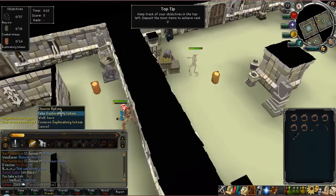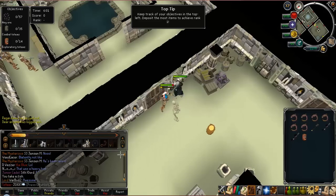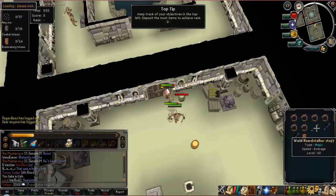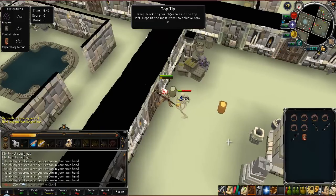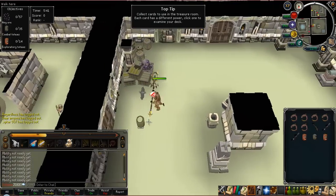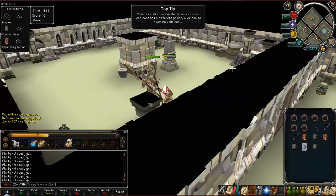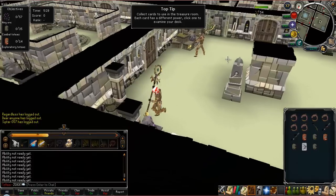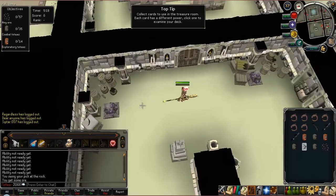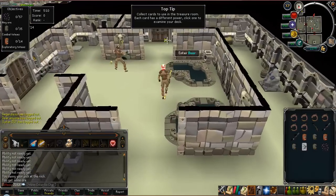When you're in the dungeon, it's very important that you collect these totems — I'm going to call them bags of gold. The combat ones look like bags of rice. Collect them, and I don't know whether different totems give different points, but you do get points for depositing these items into the deposit box. So collect them and deposit them later.